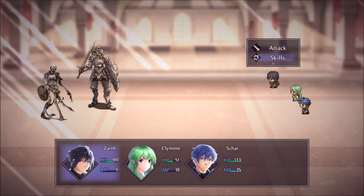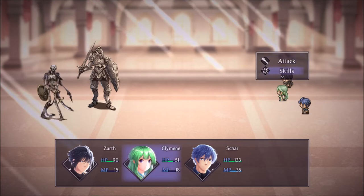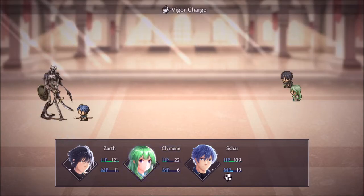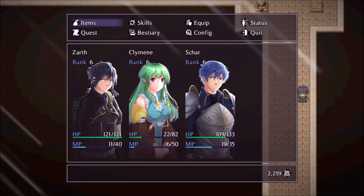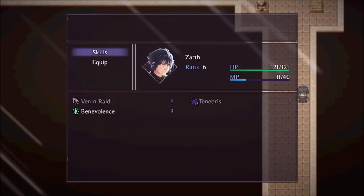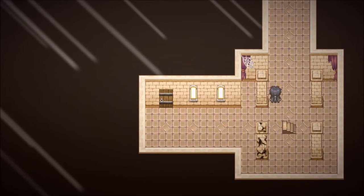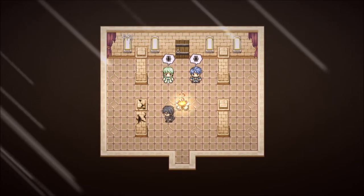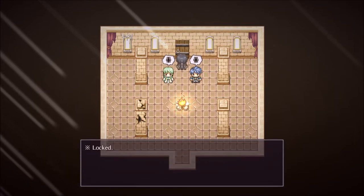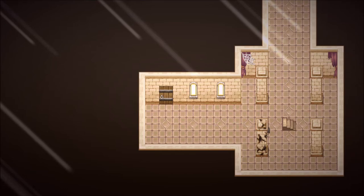First time through an area I will almost always do all the battles because it's fun and we might need the level ups. We are definitely getting some experience. Either we can — let's go with the door. Oh yeah! Very nice. So what's this door then? And there's the Lux Key — definitely the right choice. I would imagine those are our two missing friends, but we'll clear this area first.